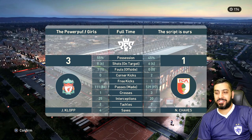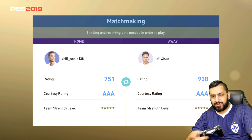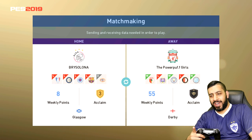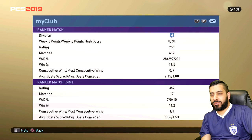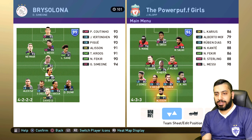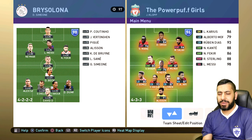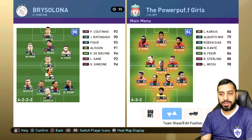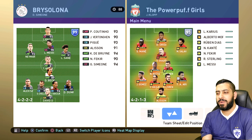Now we're up against a 7-5-1 rated opponent. He's played 612 matches with a 46% win ratio. He has got Ronaldo, Messi, Neymar, Sane — though Sane's on the bench — Fakir, Cruz. His Sane must be off form. He's got a solid team — 90s pretty much all the way through.